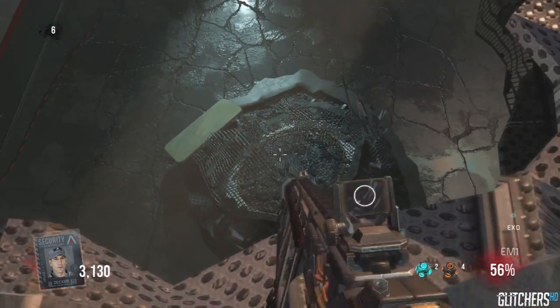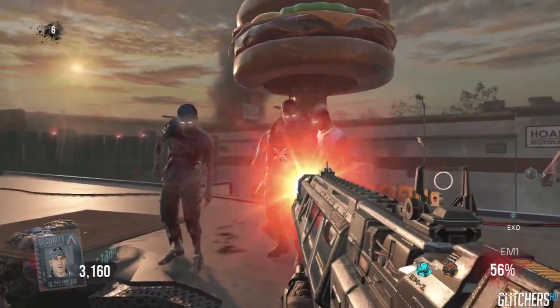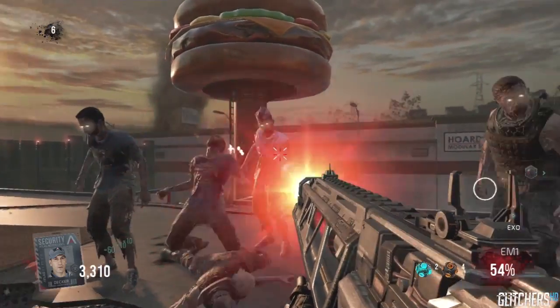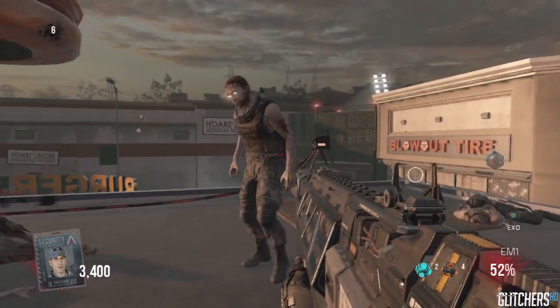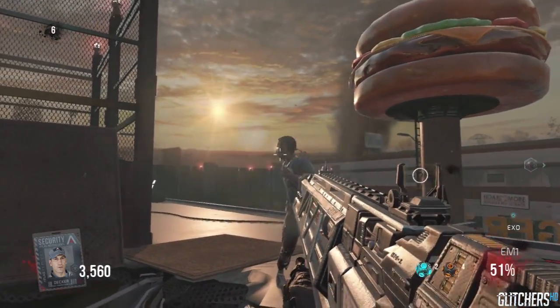As you guys can see here, they're just gonna be looking at me trying to figure out what to do. Basically, you're gonna shoot them and kill all the zombies around you, and then the same way you got into the glitch, you're just gonna step back a couple feet, and as soon as you see them coming, you're gonna walk forward again. It's not very hard to get into — you guys just got to make sure you know what you're doing.